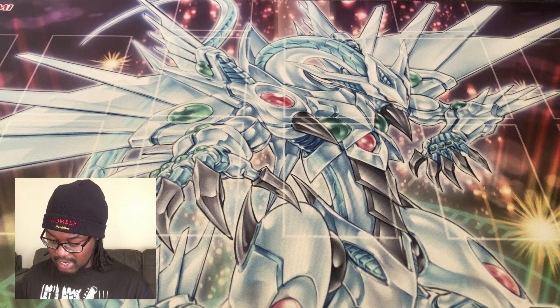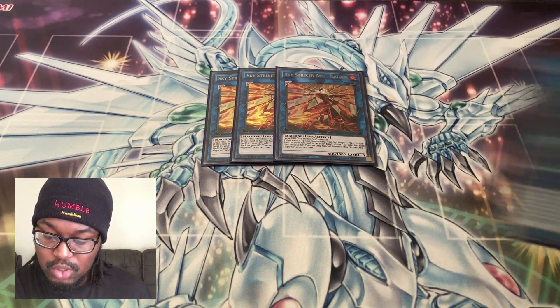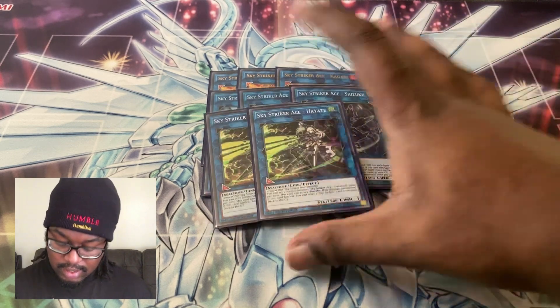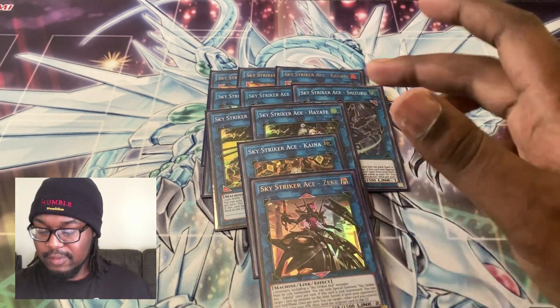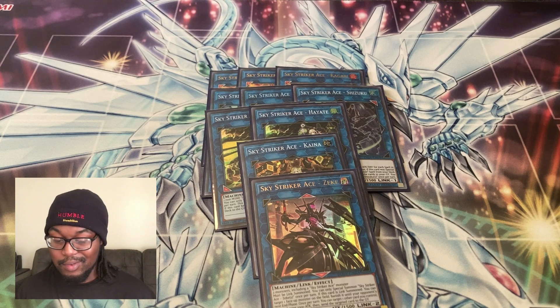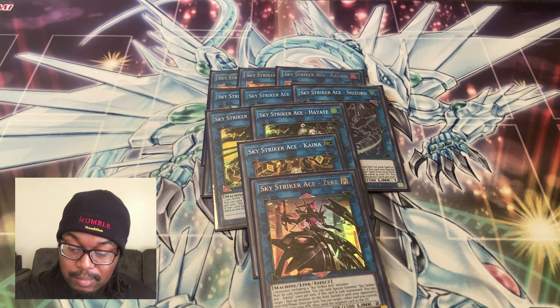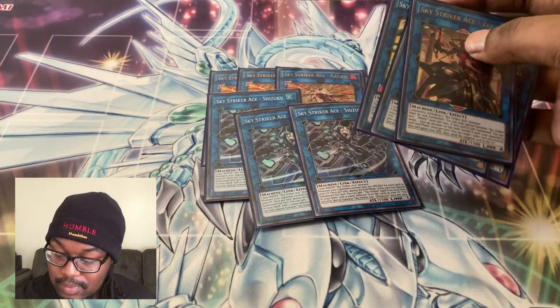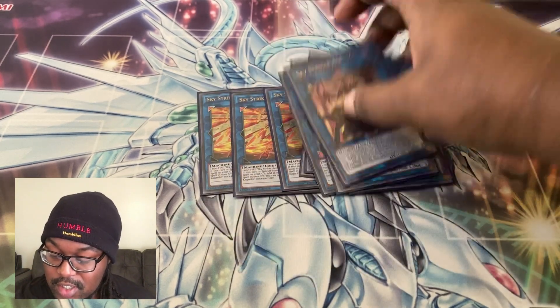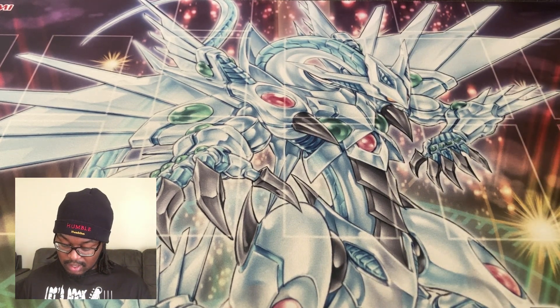Moving to the extra deck for Skystrikerswe're playing triple Kagari, triple Shizuku, double Hayate, one Kaina, and one Zeke. We only have space for two Hayates but the third doesn't really come up. The ratios feel right — if you play Skystriker you have to play more Skystrikers. It's so much more free and less restricting. You burn through a lot of them, but having so many with that recursion and follow-up feels great.